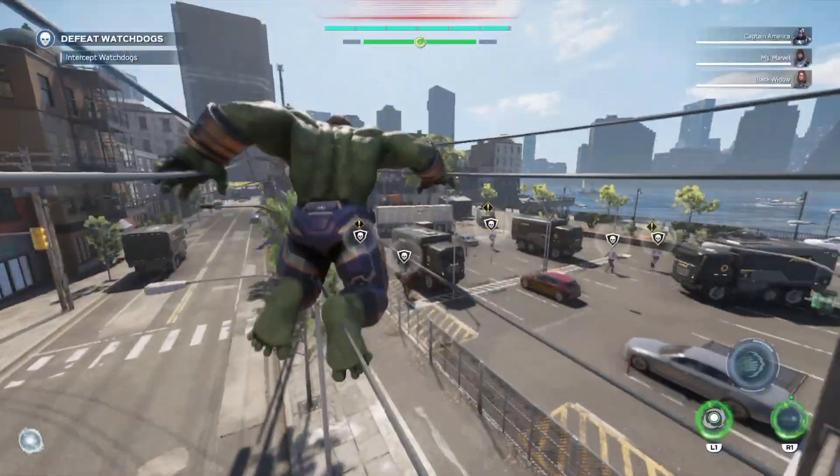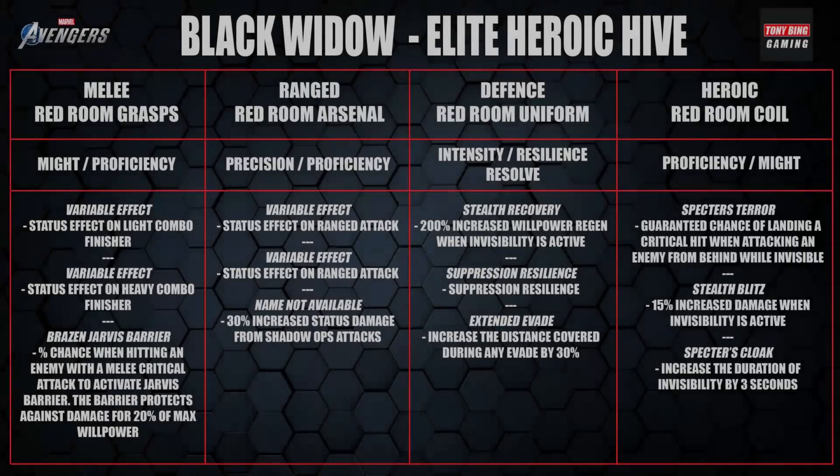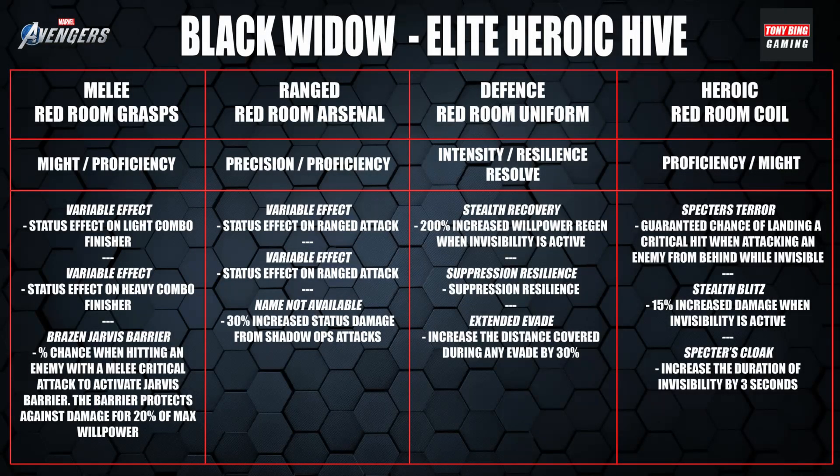We'll look at the characters in alphabetical order, so we'll check out Black Widow first. Before breaking it down, worth mentioning that exotic stats do roll higher than legendaries. But there's a downside — they're quite might-heavy, with no valor and resolve on only one piece, so they don't really give you a balanced build. I wouldn't recommend running four pieces of exotic gear at all, but one or two here and there can be really effective.